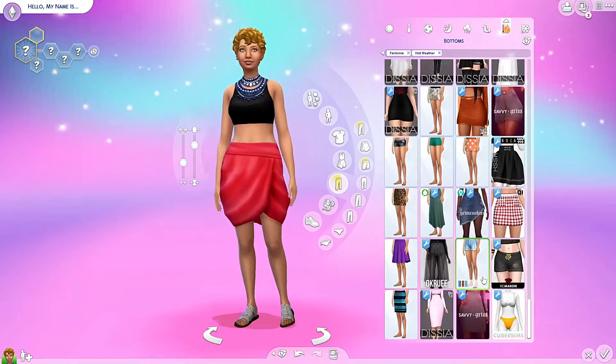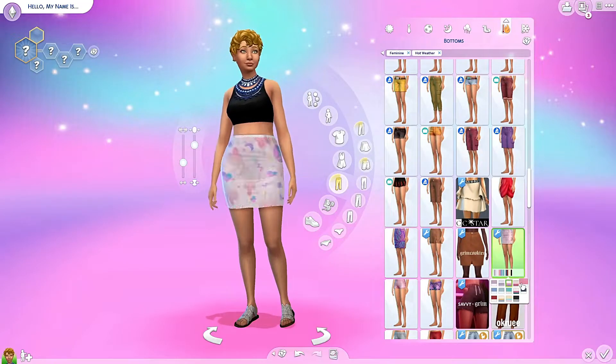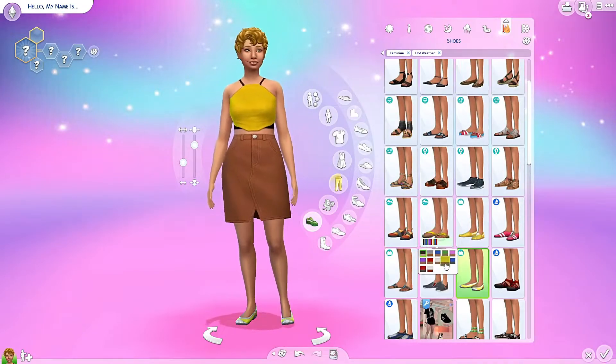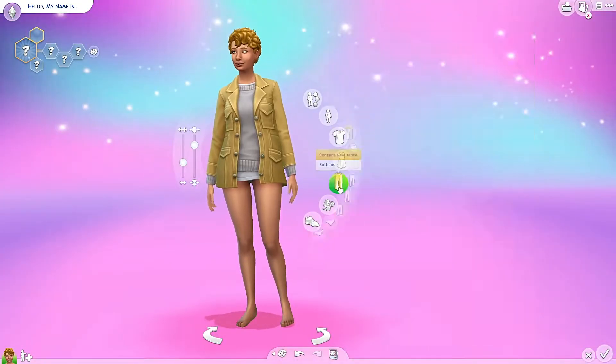Now we're going for the swimwear. This is my favorite set — I think it's really cute. It comes from Island Living. I'm just focusing on the clothes right now and going back in for the makeup when I'm done. I'm keeping with the yellow and brown theme.